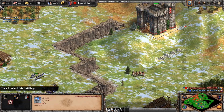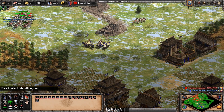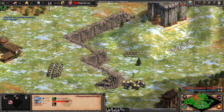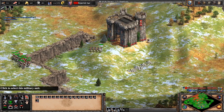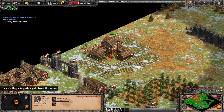In the December patch, they updated the map pool, removing the maps that players were complaining about, particularly Highland and Rivers, and adding maps that players were requesting, such as Nomad, Arena, and Black Forest. They also gave us the ability to veto maps — you get 3 for 1v1, 1 for 2v2 and 3v3, and 0 for 4v4.